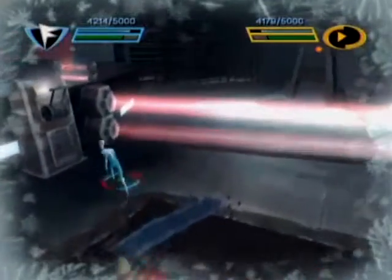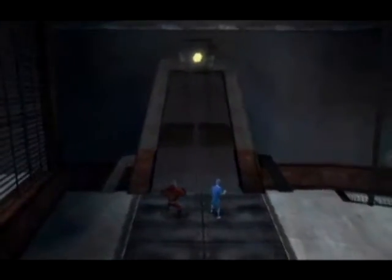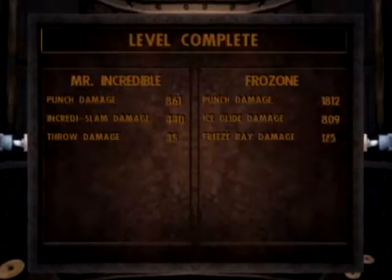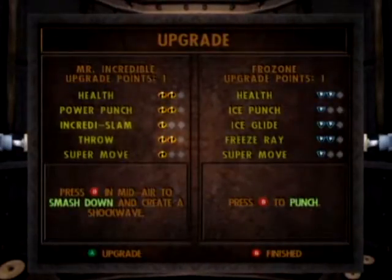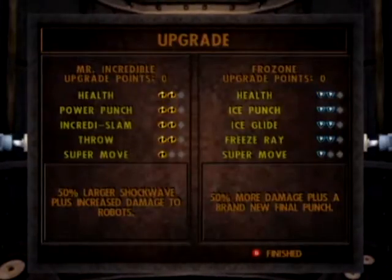So yeah, this is the Frozone super move. I don't think it's as effective because it's a little bit more random in where the attacks are gonna land, but I think it looks a little bit more cool. I also like how it kind of affects the screen a little bit — like with Mr. Incredible you see little cracks and stuff like that. I just like little details like that. I'll upgrade this and I'm gonna upgrade Frozone's ice punch because gosh dang it needs upgrading.